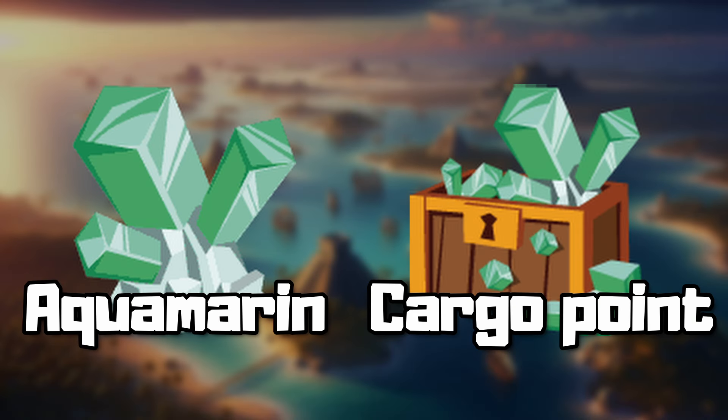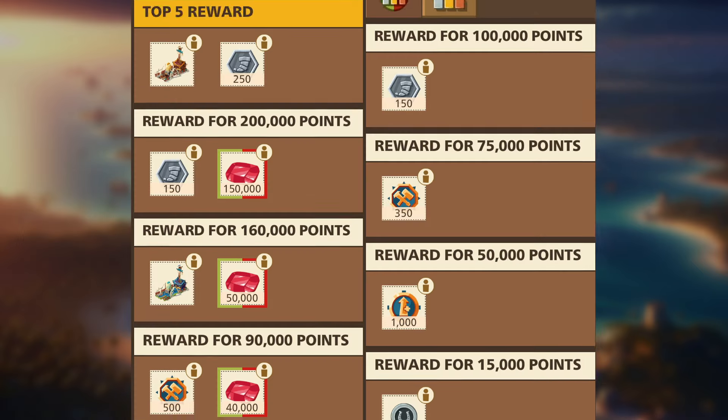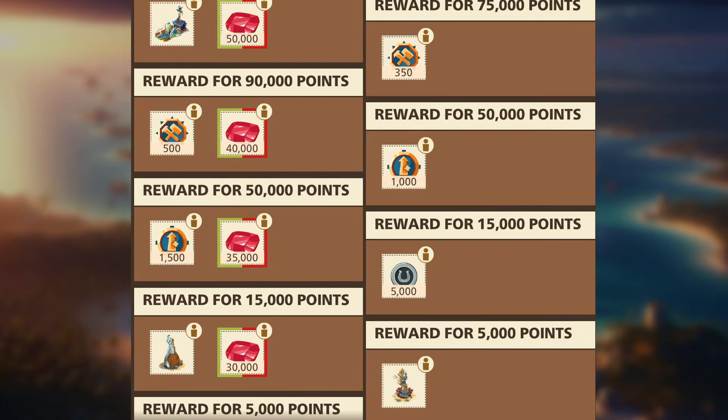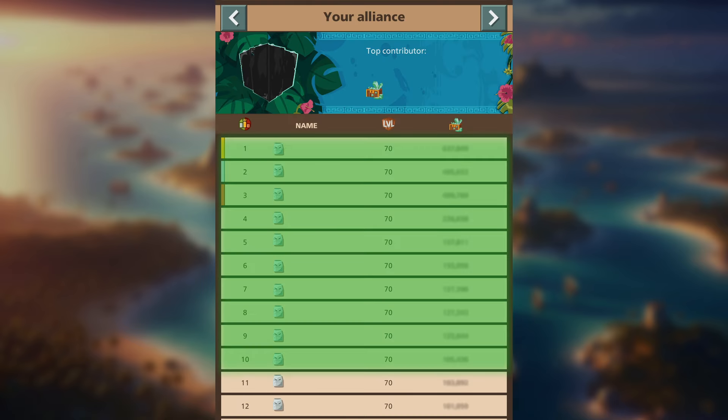Basically, you need to do two things during the event: either get aquamarines to buy valuable rewards, or build and upgrade ships to get more cargo points. You can also gain load points on all fortress attacks. Under rewards, you will see both alliance and individual rewards. Within the best alliance, Storm titles are awarded to the players who have contributed the most aquamarines to the clan's achievement.